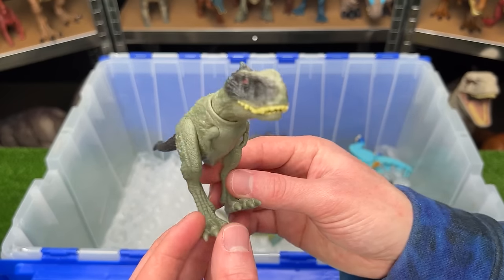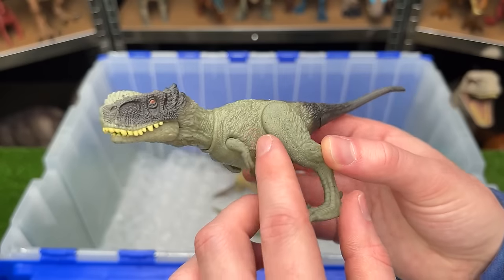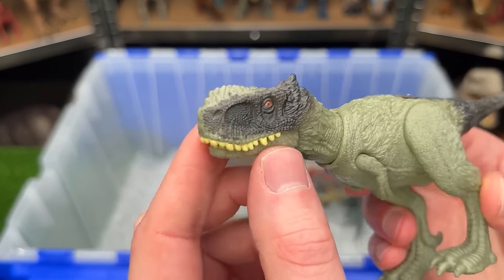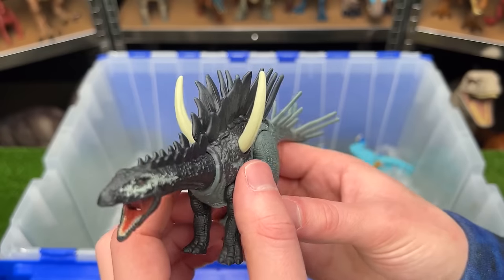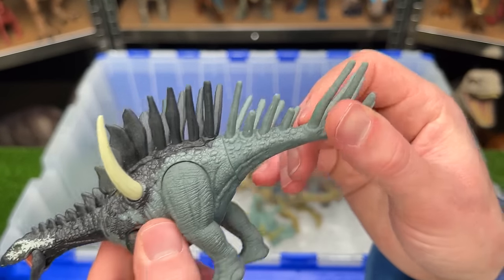The Rugops Primus has feather texturing with soft green coloring and black on its tail and face. The Mira Gaia looks like a Stegosaurus but also has huge spikes coming out of its shoulders and many more spikes on its tail.